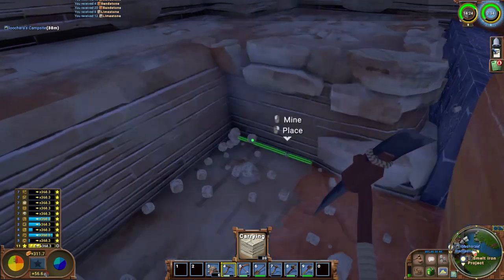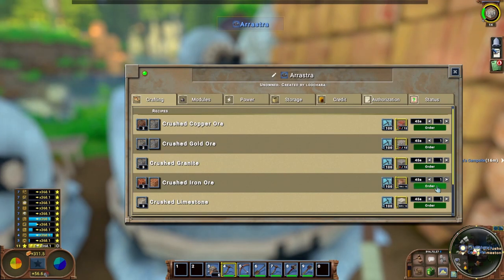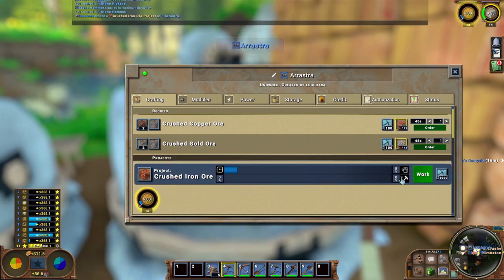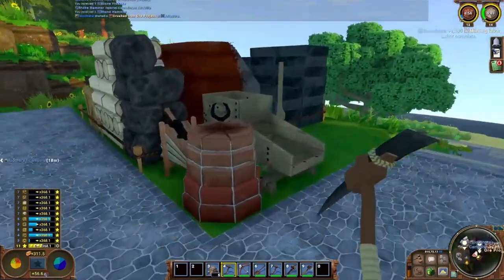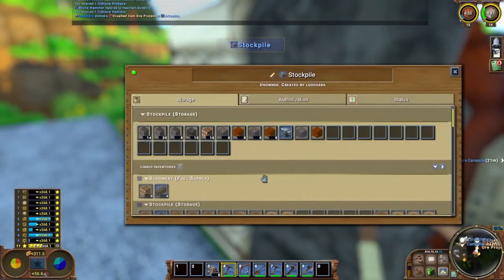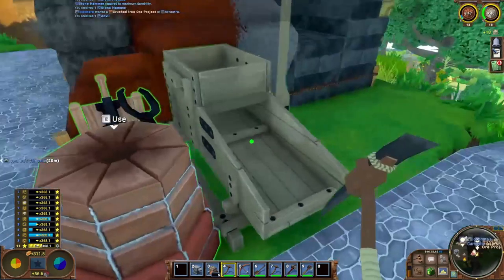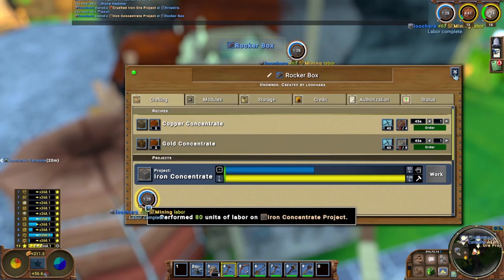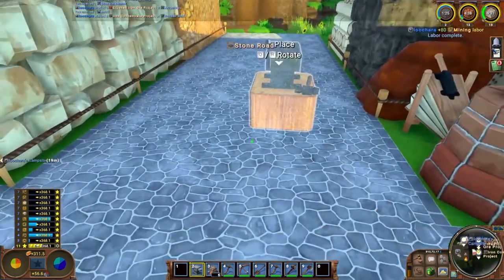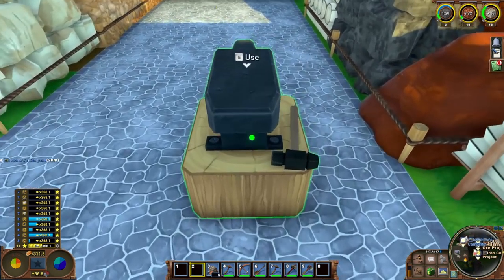We got a bunch more iron, so we might as well crush it up — crush everything we have here. And we have a whatchamacallit — that's right, an anvil! We got a Jim the Anvil Neidhart. Let's see what we can make with the anvil. Before we do that though, if you're enjoying this video please like and subscribe, it helps me out a lot.